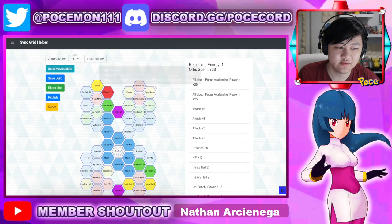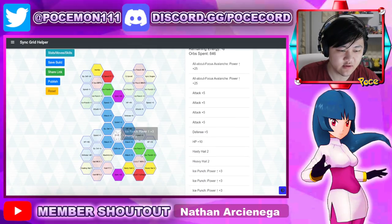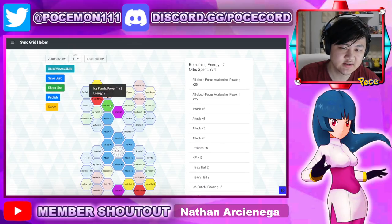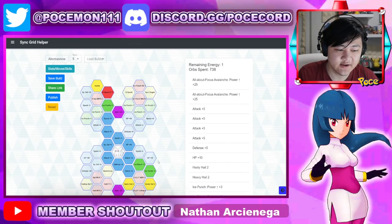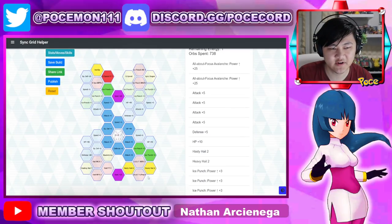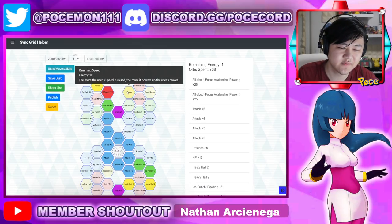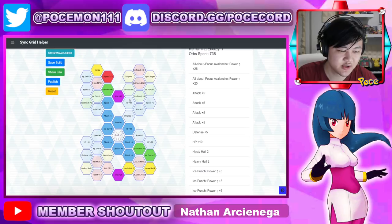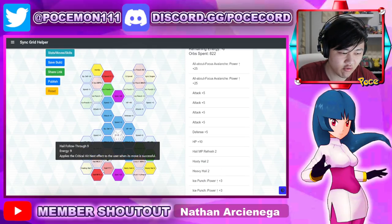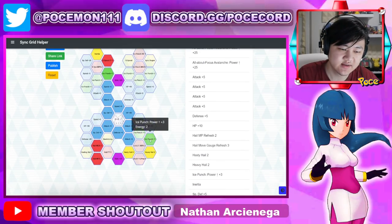You could do something else for a bit more off-type damage. For longer battles, you do want Hail NPR though — that's something you want to consider. You could drop one of these and still pick up Hasty Hail, keep the Inertia stuff, and have that Hail NPR.